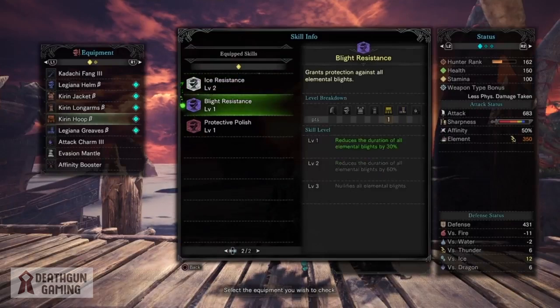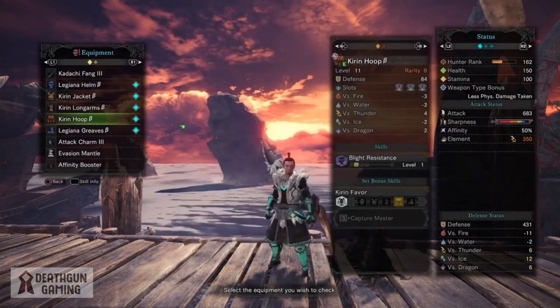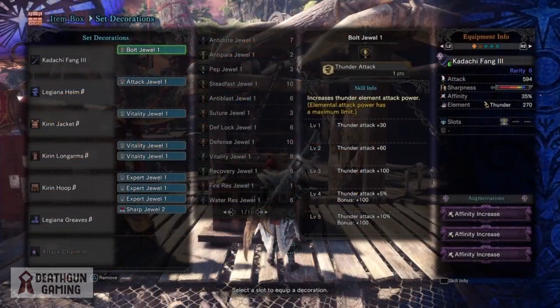Ice resistance and blight resistance are just added on. Last but not least we have protective polish to keep the low blue sharpness bar going, and if you happen to add some handicraft you'll keep your white sharpness going for a very long time. Now let's take a look at the actual decorations.